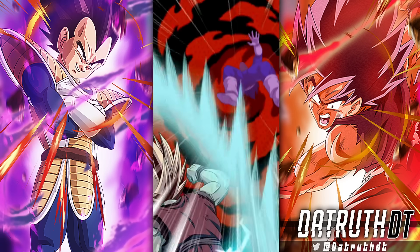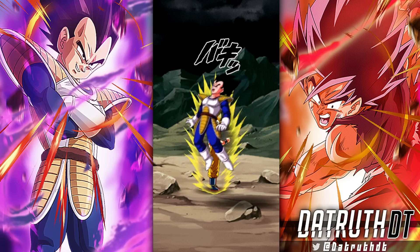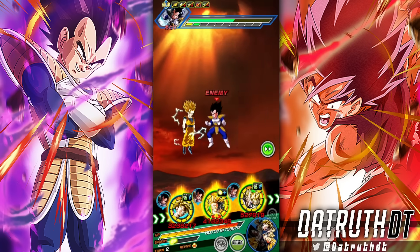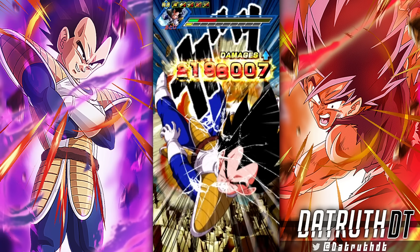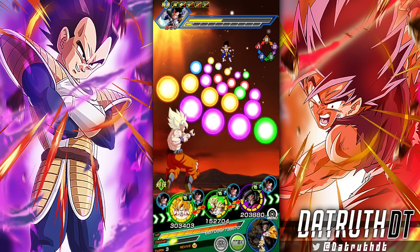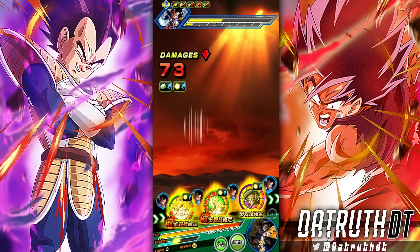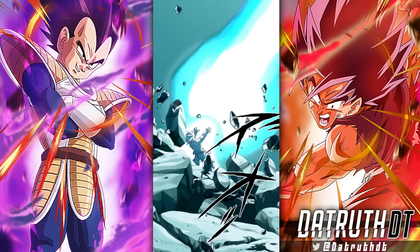We'll get a Super Saiyan 2 Gohan from the fight against Cell, and the Father-Son Kamehameha would be an incredible active skill animation — Goku talking to Gohan, that scene where Gohan is struggling with his eyes closed and Goku comes in from the side. That shot has to be in there when we get the Father-Son Kamehameha active skill. It's also insane that 13% of all revenue Dragon Ball as a brand has ever produced is from Dokkan, considering Dragon Ball started in 1984 and Dokkan came out in 2015 — 30 years later.